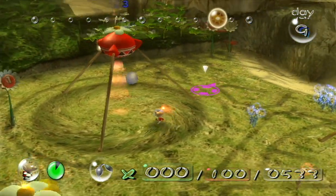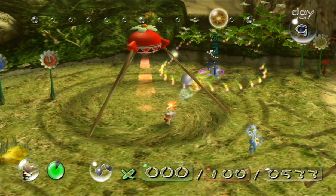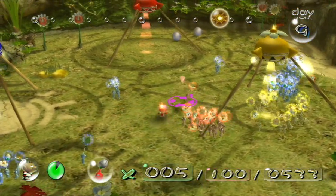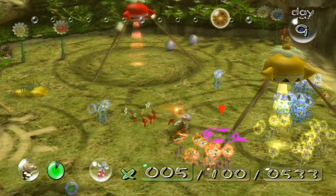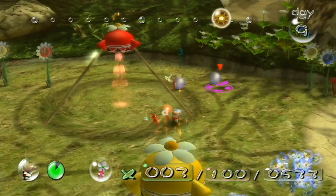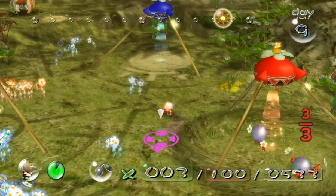I knew those guys were coming but I don't want them to get caught on the wall. Olimar can actually muse about why the Pikmin don't attack him, and the reason is that the Pikmin like the sound of Olimar's whistle - see, it was briefly blue.